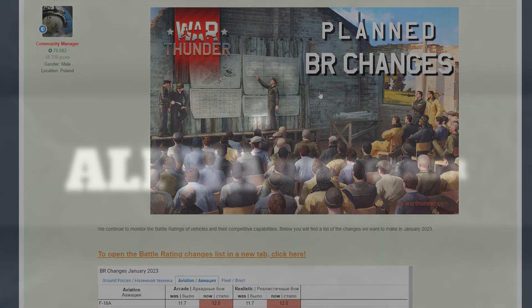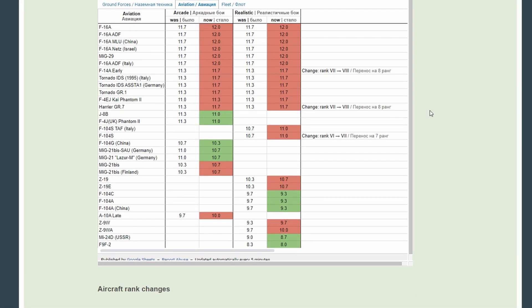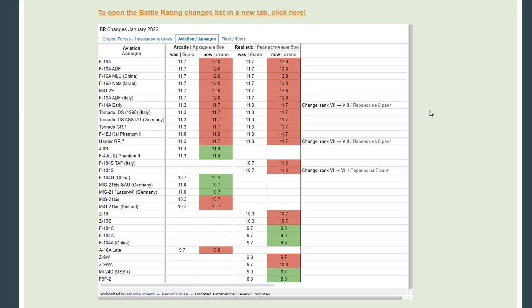Alright, hello everyone and welcome to the channel. Glad you could join me again. We got some pretty good news out of Gaijin with some BR changes concerning top tier aviation. So what we really have here is some positive movement, I think. A lot more to go for sure, but a 12.0 BR is a good start here.